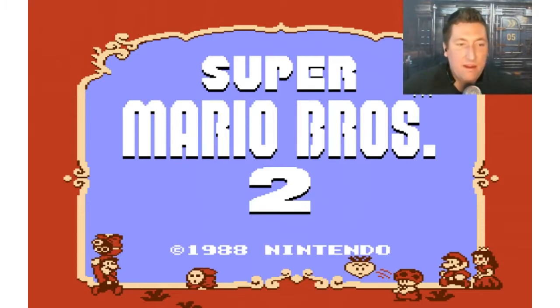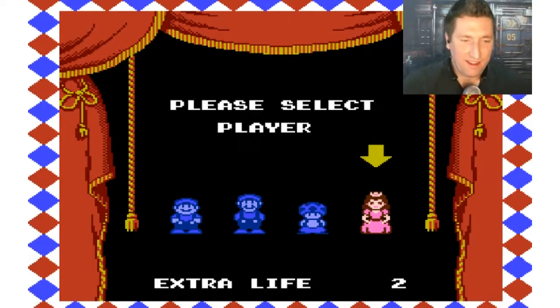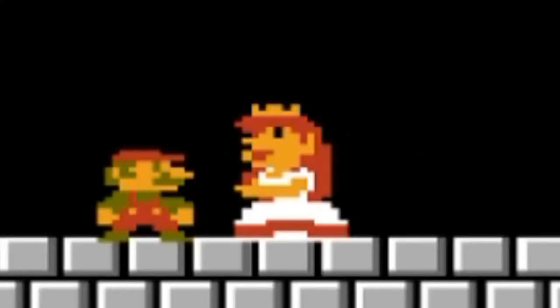We're already on Super Mario Brothers 2, so let's get into it. We have a little more character selection than we did in the last one — we had just Mario in the first one, now we can choose from all four. Something's going on with Peach — Princess, whatever they call her. She looks like she's on drugs, and her pupils are the same colors as her lips and her earrings. If you saw the last one, Peach was super ugly at the end — she wasn't even worth saving.